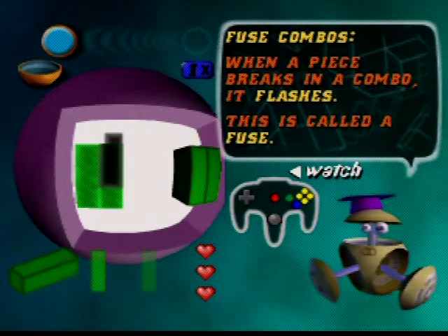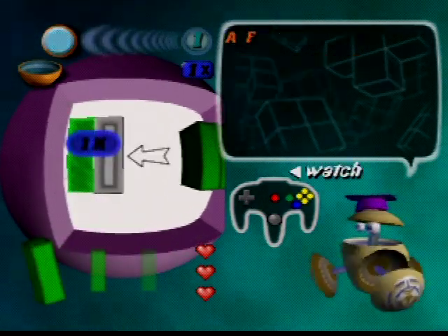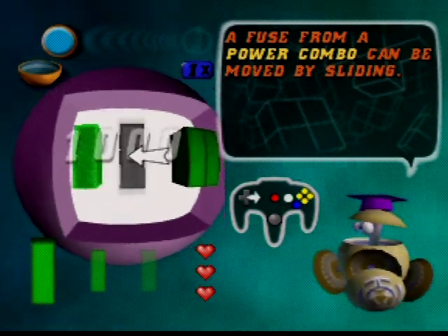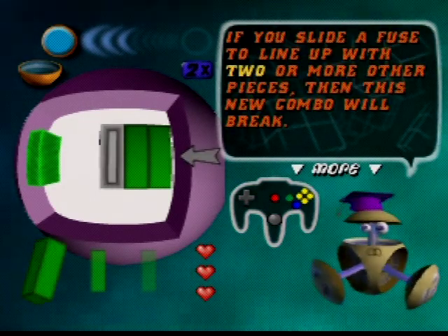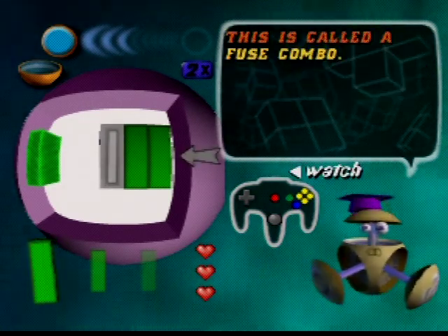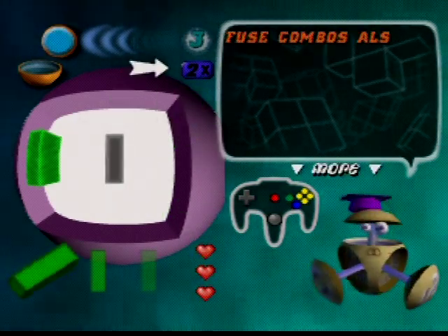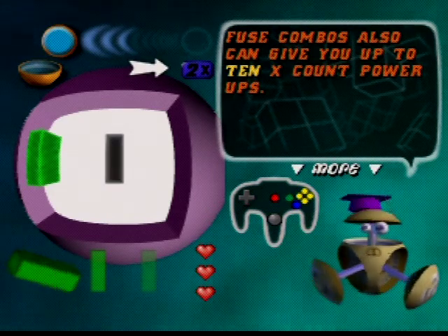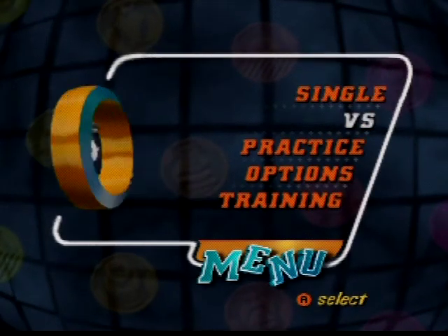When a piece breaks in a combo, it flashes — this is called a fuse, like a dynamite fuse. A fuse from a power combo can be moved by sliding. If you slide a fuse to touch two or more pieces, this new combo will break — fusion. I don't remember this part of the game at all. We'll practice that a bit later; I'm not going to need it in a real game right away.